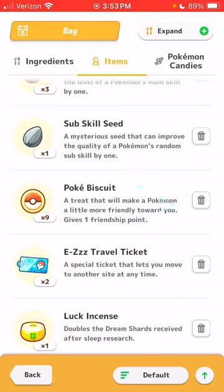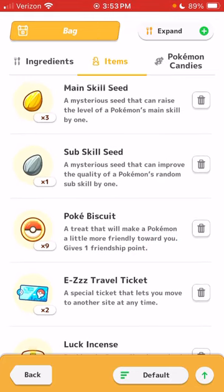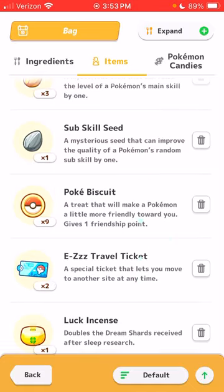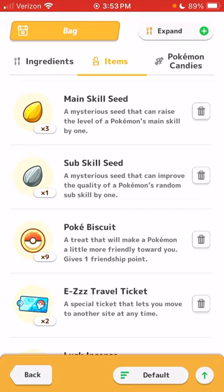We run out completely every day. We only get two chances to use sleep data to befriend Pokémon. Whenever I have Pokébiscuits I always run out — I end up with zero and can only use one or two. Once they're gone I just have to leave the Pokémon alone because I can't befriend them at all.